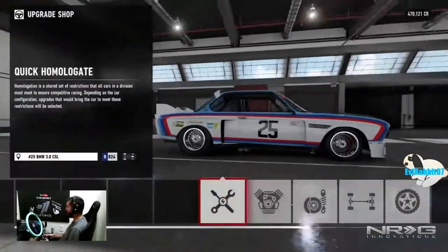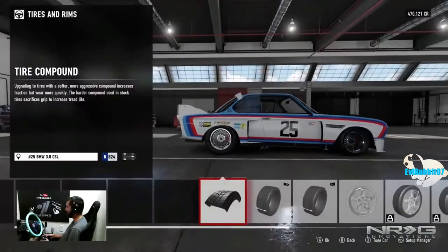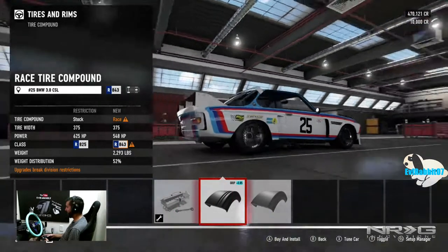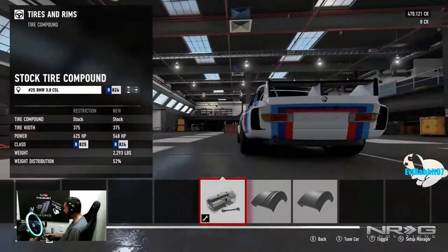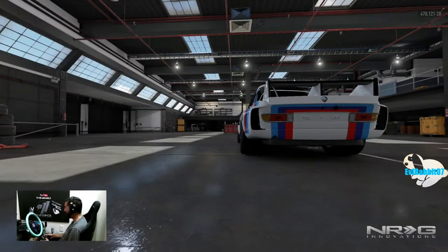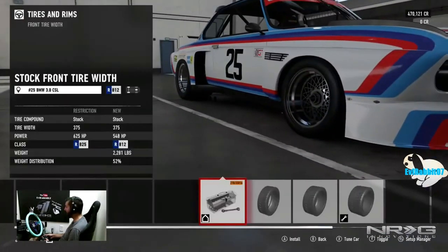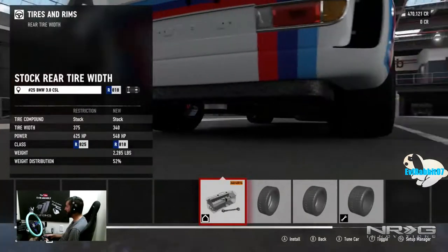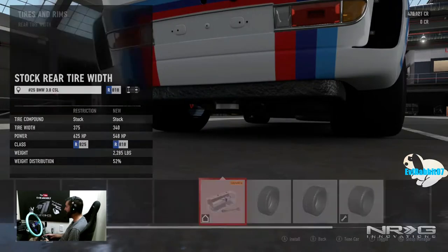What's up everybody, welcome back to the channel. I'm EvilRabbit here on Forza Motorsports 7 in that beautiful vintage BMW race car, and we're here today to see if it will drift. Can we get it to drift? We're just going and modifying it right now, so let's see if we can make it drift — 340s in the rear.